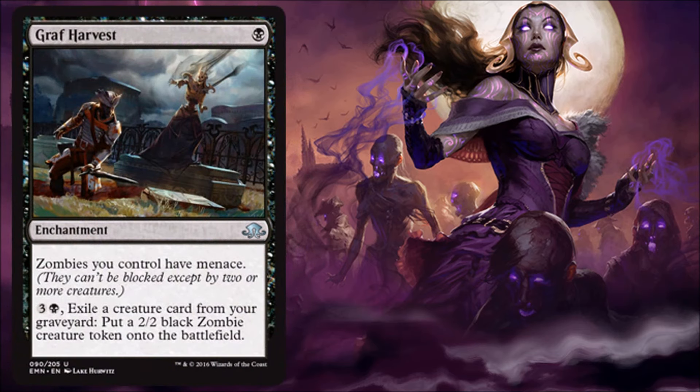Graf Harvest — speaking of zombie-matters stuff, this is a great zombie-matters card. It's cheap, only costs one, gives zombies you control menace, and you can start taking any creatures you self-milled into the graveyard, removing them for four and getting more zombie tokens. I think this could show up in the standard zombie deck. It's going to be great for you in limited if you're on the zombie plan, or you just need a mana sink in the late game.